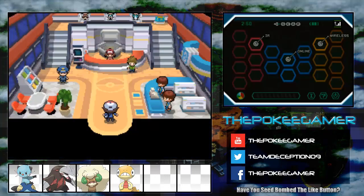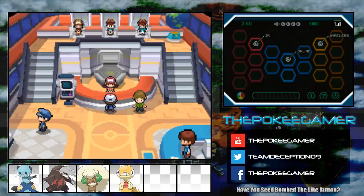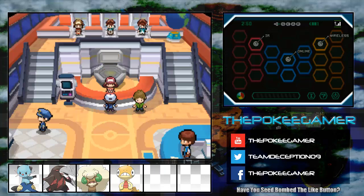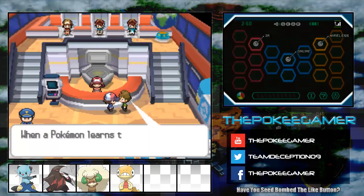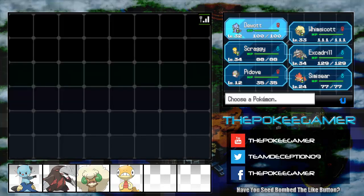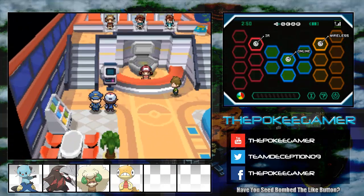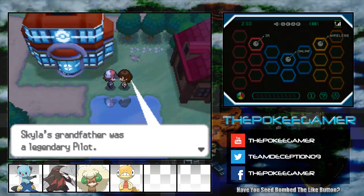Mr. Mistralton City. Cool stuff, right? Time to heal and revive our lovely little P-Dove. And then we get to talk to all the lovely NPCs. By the way, we just passed 420. This guy here is a very useful character, especially if you're into the whole competitive thing. He'll tell you what your Pokemon's Hidden Power will be. Apparently my Scraggy's Hidden Power is Grass, which is weird.